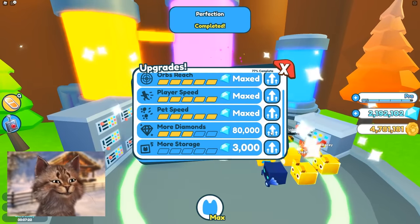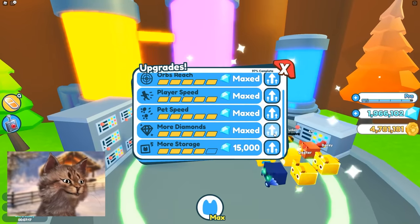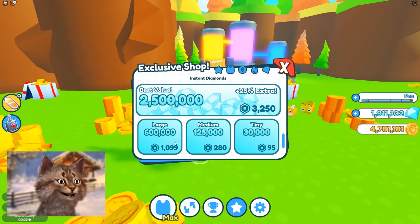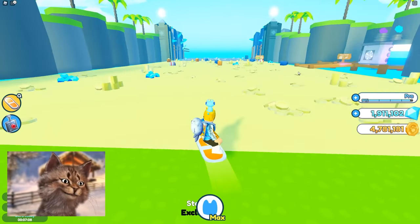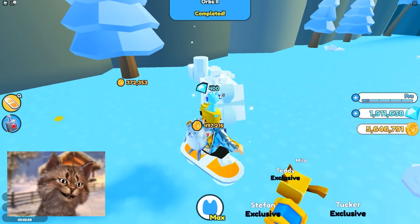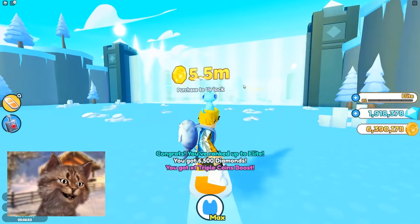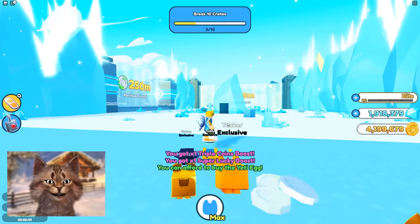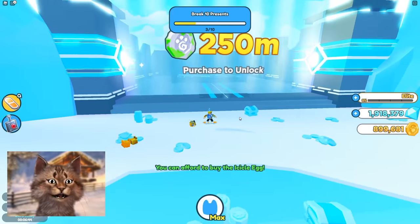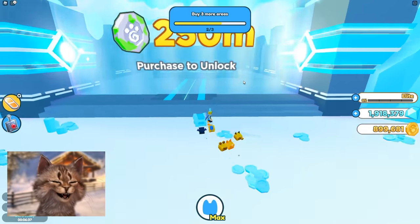I don't even know if I need gems anymore — max out everything. You actually only need this much, so I spent way more Robux than I needed. Now let's test our power. Five million — this is really overpowered! Let's collect this and go to the next zone. The next one requires 250 million to unlock and only 16 for this other one.